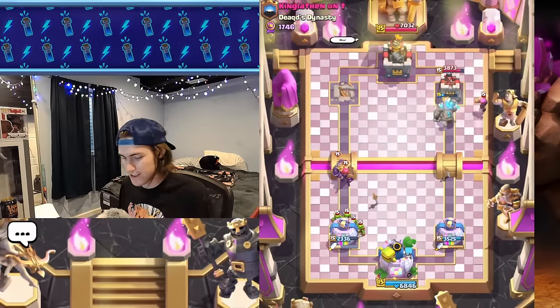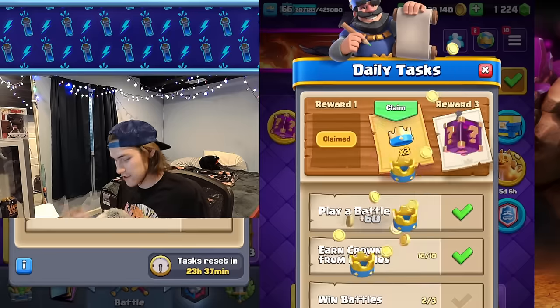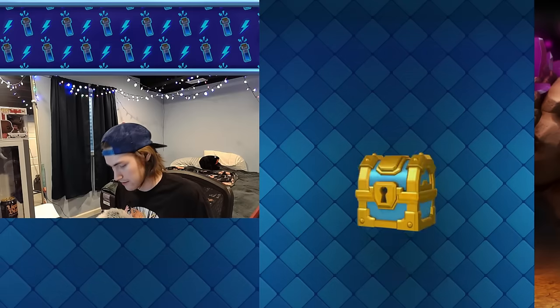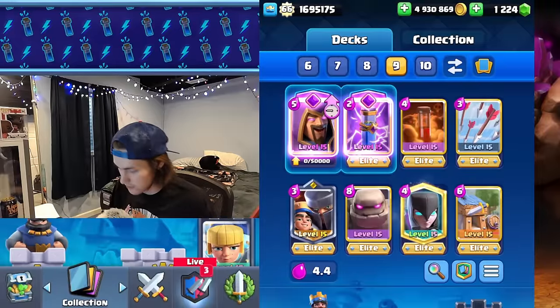Our opponent says 'wow' because we're using barb hut — but it does work. I think it's a little neglected, so give it a try. Put it in your deck, find a card you could replace, try it out. It doesn't hurt to try.